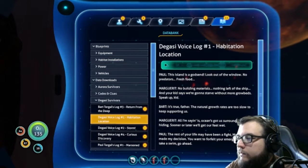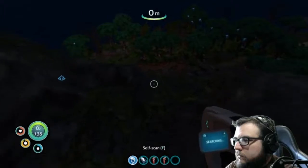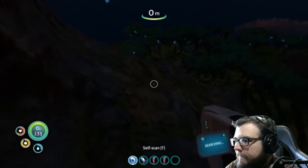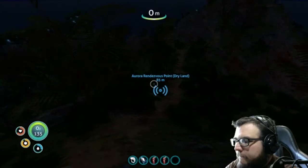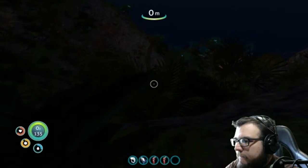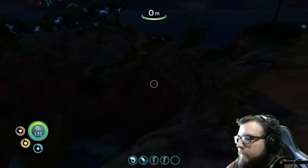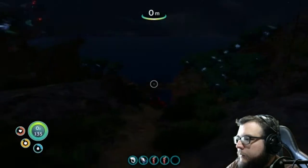Degasi's habitation log. 'This island is a godsend. Look out of the window — no predators, fresh food. No building materials, nothing left of the ship. And your kid says we're going to starve without more grow beds.' 'Speak up, kid.' 'It's true, Father — the natural growth rate is too slow to keep supporting us.' 'All I'm saying is the ocean's got us surrounded. No use hiding. Sooner or later, we'll get our feet wet.' 'The rest of your life may have been a fight, Maida. But I've made my decision.' 'You want to forfeit your emergency pay to take a swim? Go ahead.' 'Believe me, I'm thinking of it.'